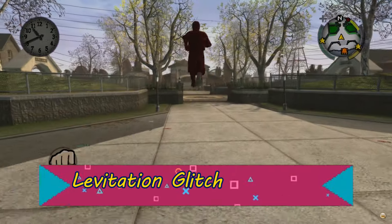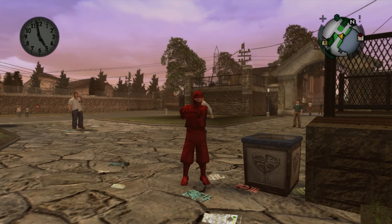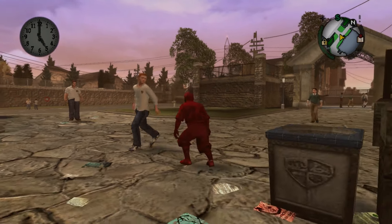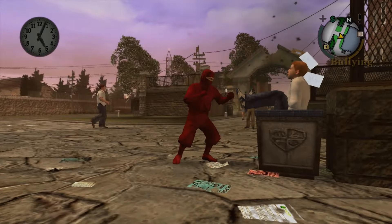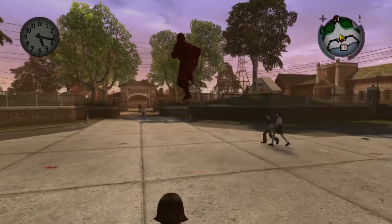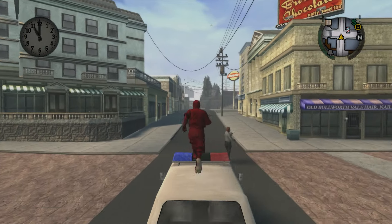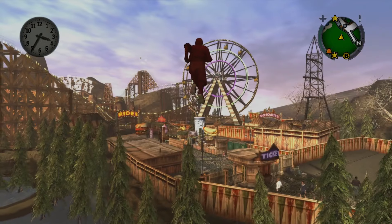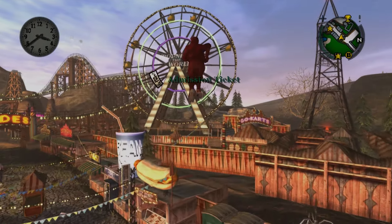Moving on, we have the levitation glitch. Go to any trash can and find an NPC to shove into it, but before you grab them, make sure to be crouching. It's as simple as that. By going to a higher elevation, you'll stay at that height while running around. Just be sure not to punch, switch items, or get too close to cars because the glitch will stop working. If you're in the earlier chapters, this glitch can be used to reach any of the blocked-off locations on the map.